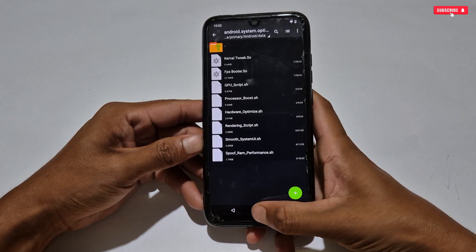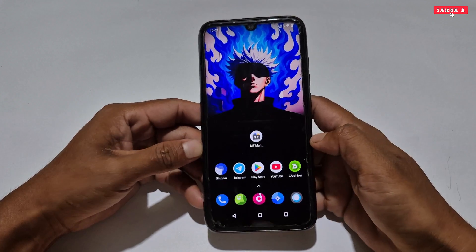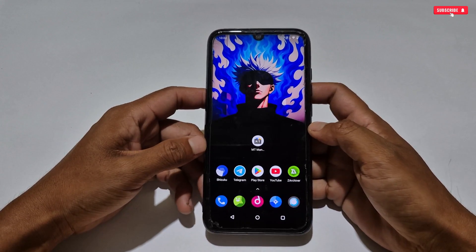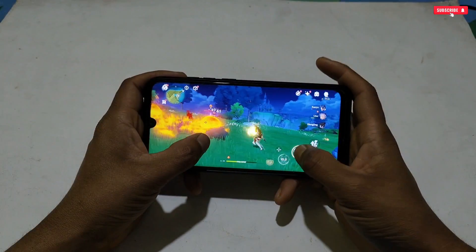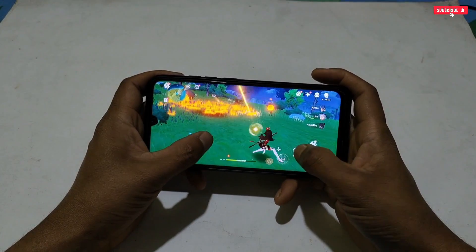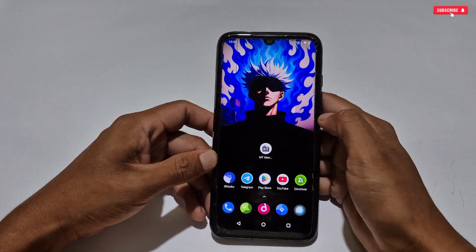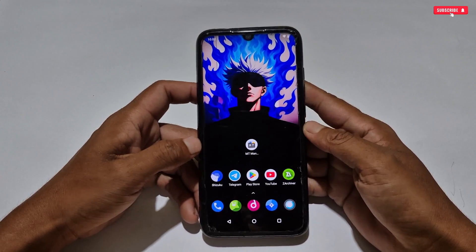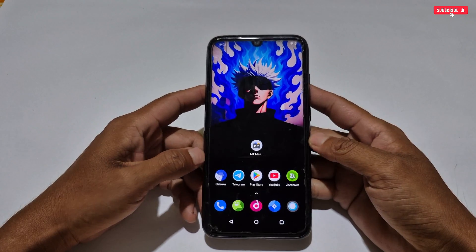Now simply restart your phone. After restart, you can launch your game and enjoy a smooth gaming experience with zero lag and stuttering issues. This file is 100% working and tested by my testers. You can use this file with heavy games like Mobile Legends, PUBG, Call of Duty, Blood Strike, and others — it will provide max FPS and performance while gaming. So if you are also facing lag and low performance issues on your phone, try this out and fix your gaming lag issue.